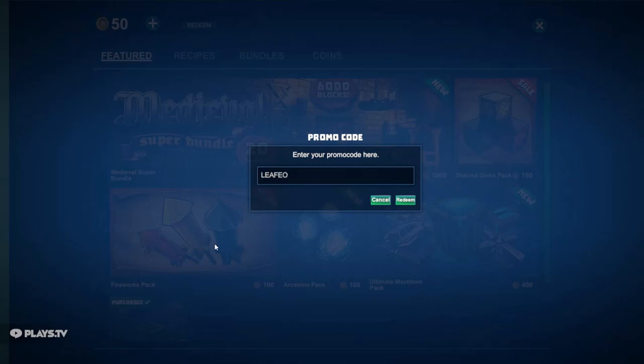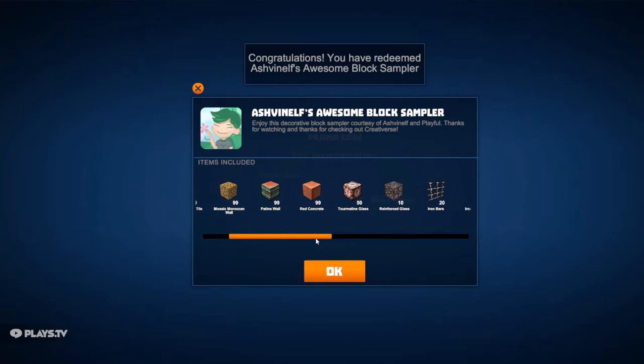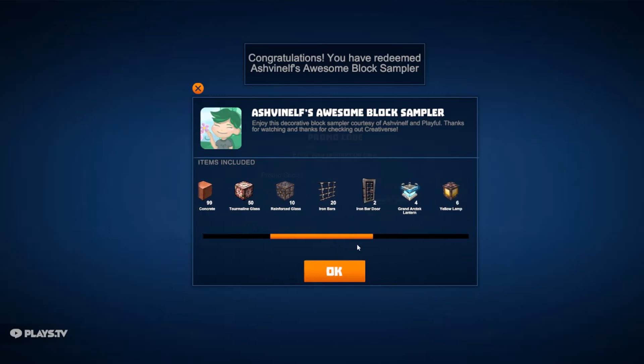...type 'leafeon', like the Pokémon Leafeon, hit redeem. We get the coolest things ever, I really like this stuff. So we get a stack of blue adobe floor, a stack of blue mozilla tile wall, a stack of mozilla wall, a stack of patina wall, a stack of red concrete, 50 tourmaline glass, 10 reinforced glass, 20 iron bars.